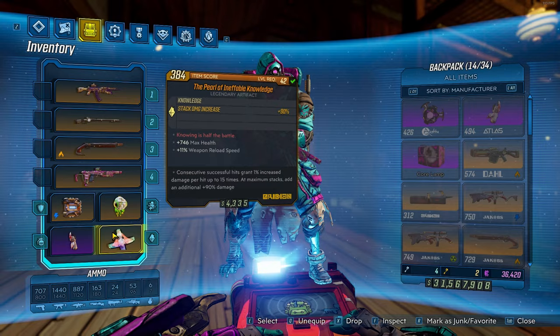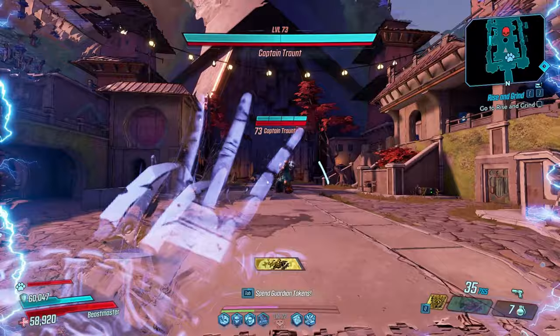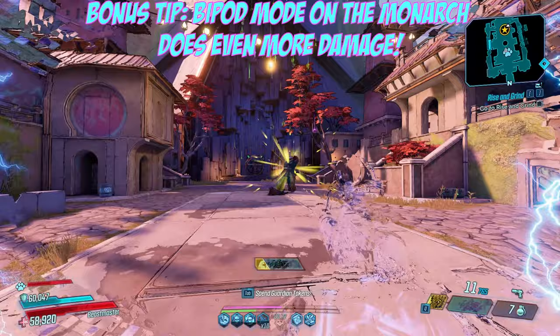Now let me show you how to one-clip bosses. All you have to do is stand still, activate Fadeaway, and shoot at the boss's crit spot. And if you want to do even more damage, you can throw a grenade before activating Fadeaway.